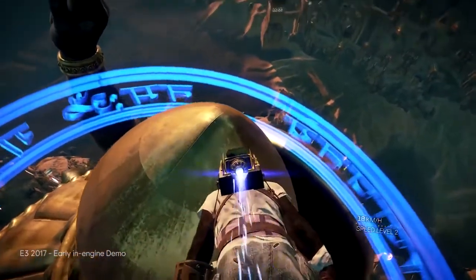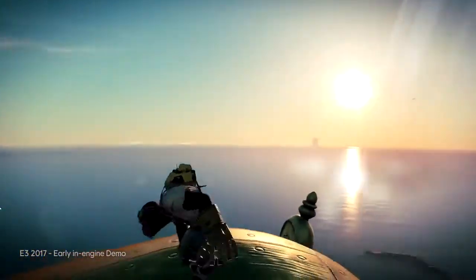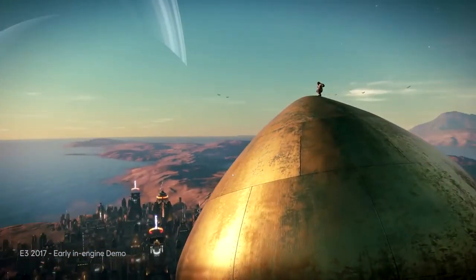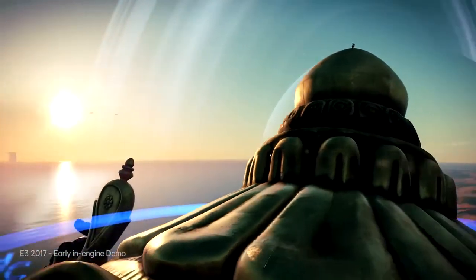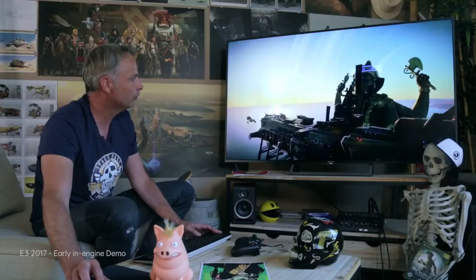I'm going to land on top of the statue, and you will realize how big it is. Here we have a wonderful vista. I'm going to go into developer camera mode where I can move the camera very easily, and you can really notice the feeling of scale when you look at that little monkey on top of the big statue. This is just a part of the head of the statue, and you're already very small. The statue is really, really big.